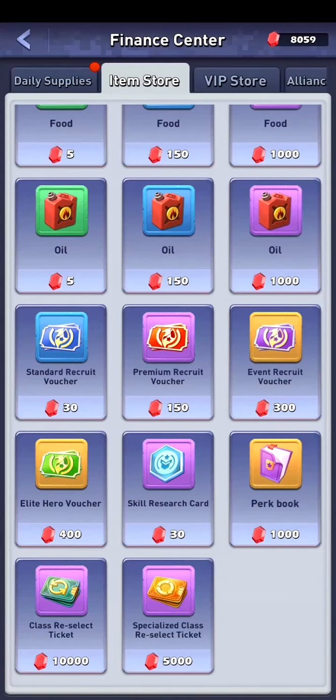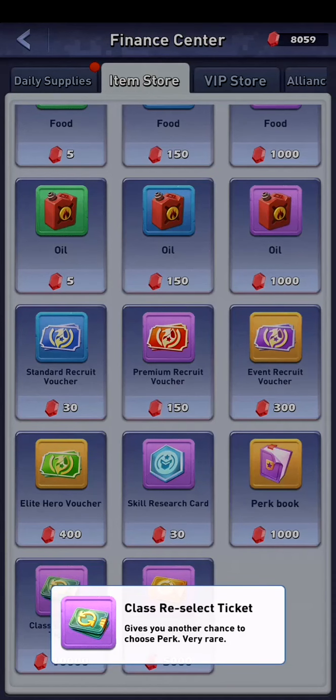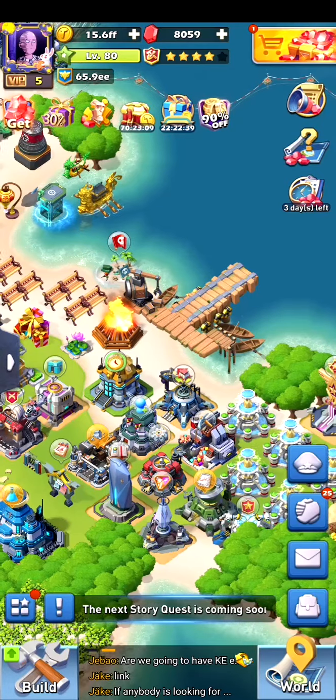The 5,000-gem one works for selecting a different specialization within Battle Elite or Mechanical Master. The Class Reselect Ticket is to change to the other main classes.